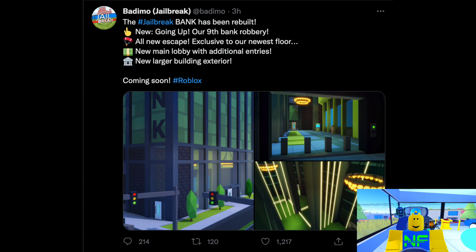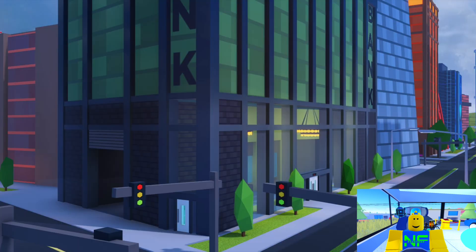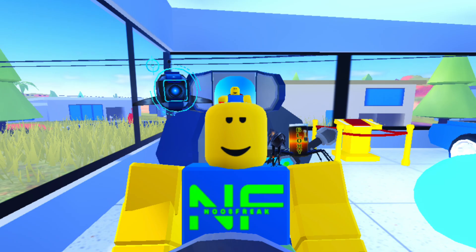There will also be a 9th floor which will be going up instead of underneath. This is really cool in my opinion, as something players have always complained about is the fact that the bank is basically a skyscraper but we only go underneath it. There is a larger building exterior compared to the old version, and there is a new main lobby with additional entries. This makes me think that maybe there will be a way to get in that doesn't involve a keycard.